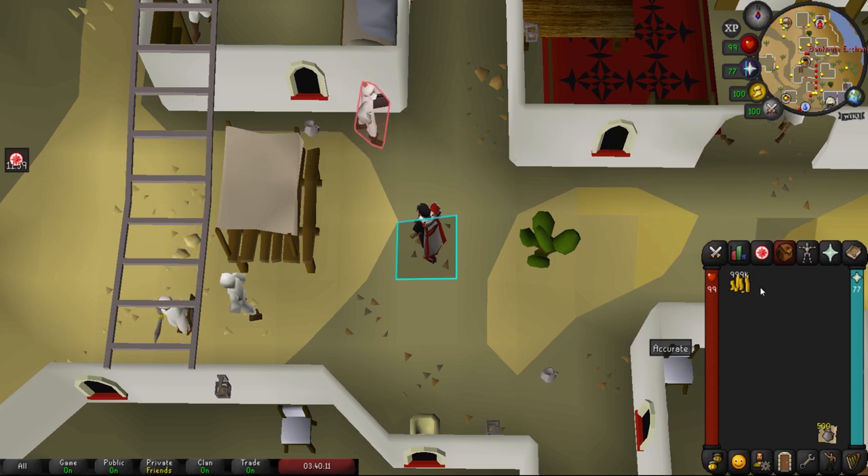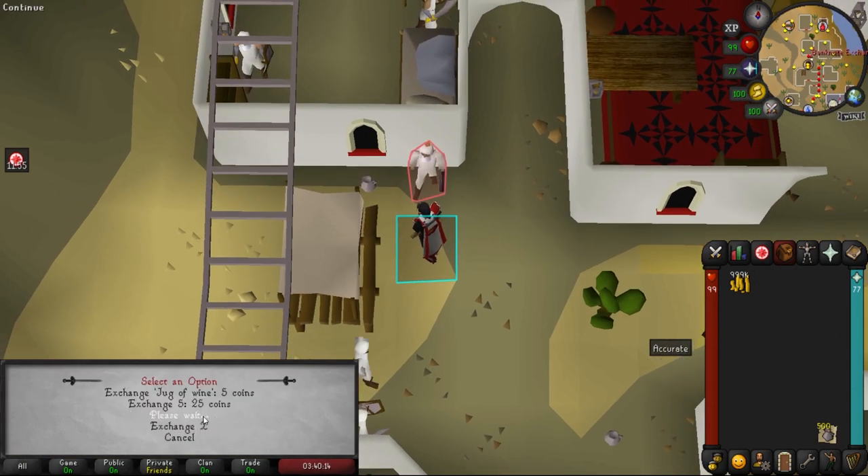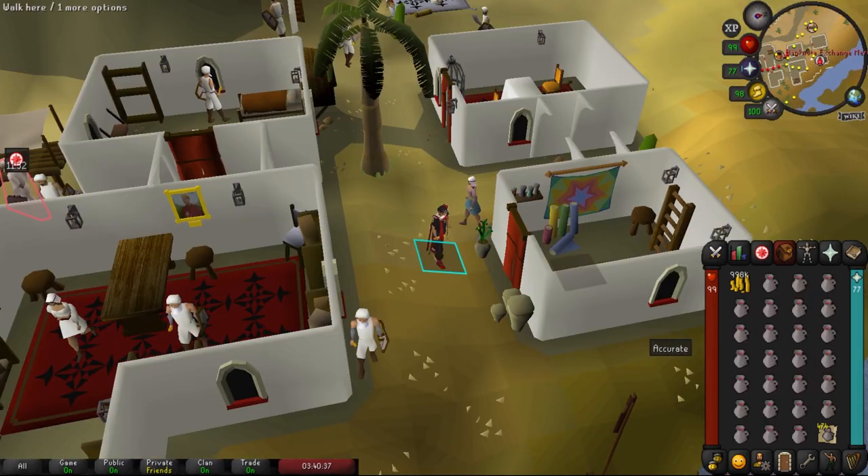Before we cover how to actually blackjack — right here in the center of Pollnivneach we have the bank note exchange merchant. We use our food noted on him and this will keep us supplied for the duration of our blackjacking trips.